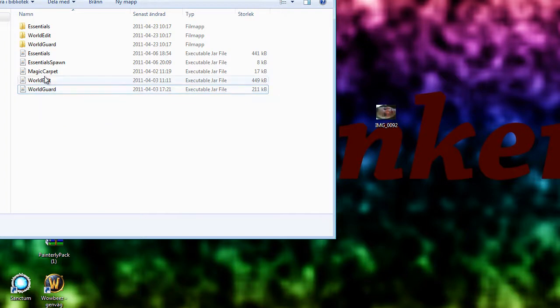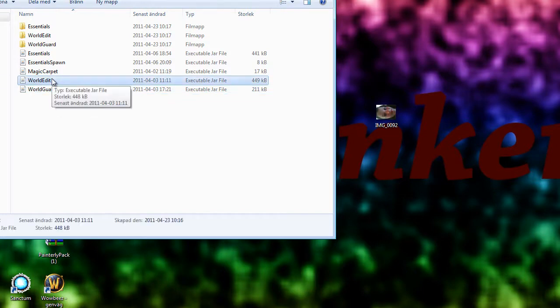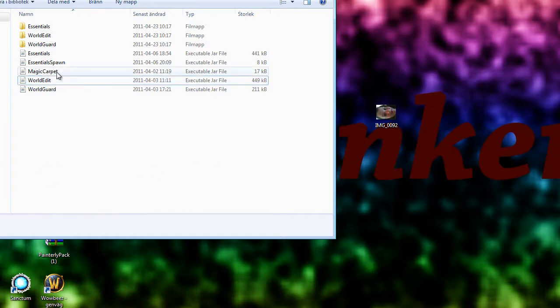WorldEdit — it's kind of an editing tool, as you can tell. You can use a wand to set stuff. I will show more of that later.